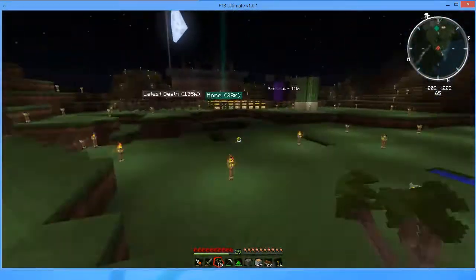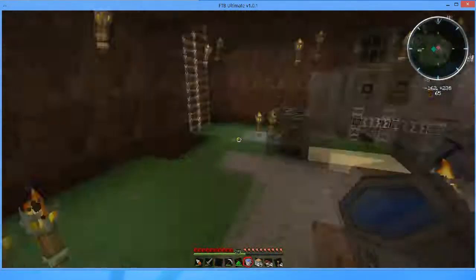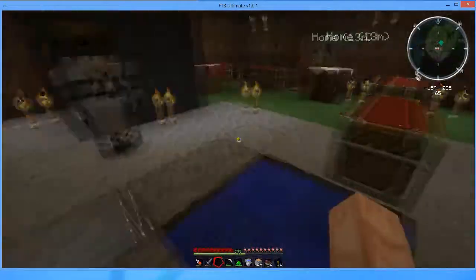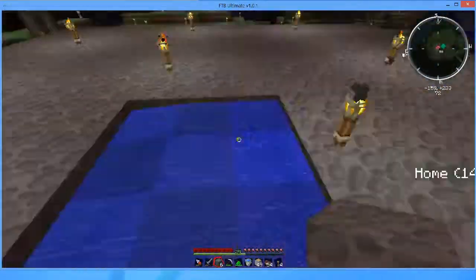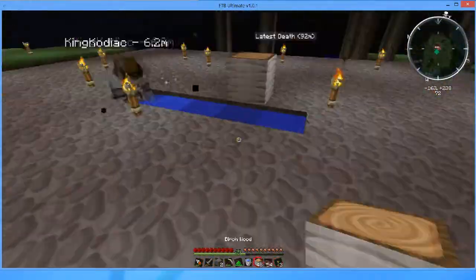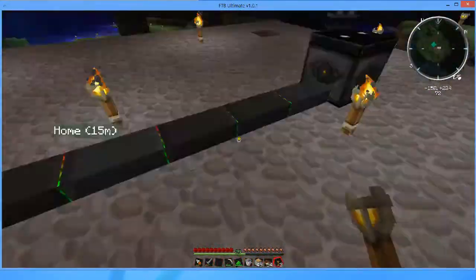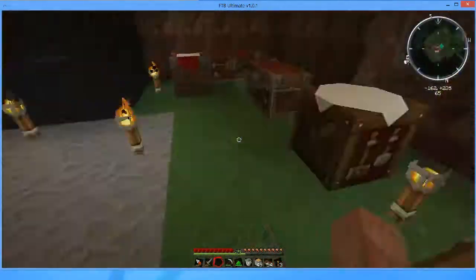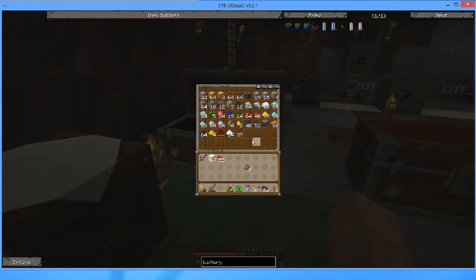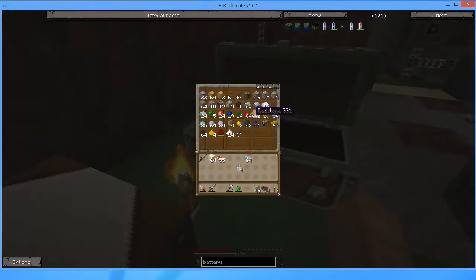The goal is to use generators in this automatic new way we found, to get it going at first — it should be pretty efficient. The number one problem with using the logger and forestry in general with the electrical engines is they did require EU, so the amount you'd be getting back would be less than what it takes. You would be losing energy. But with this way, the charcoal is free forever — we never have to worry about using EU to burn or make the charcoal.